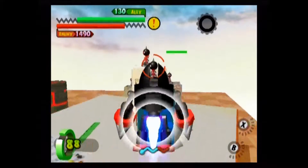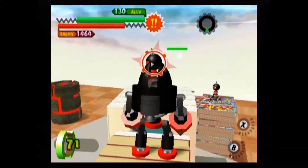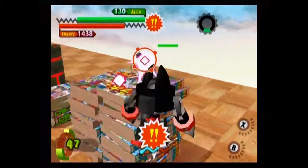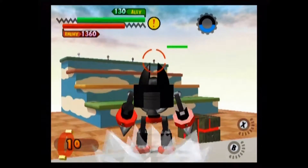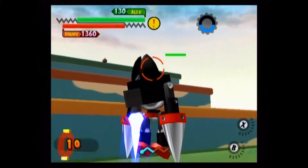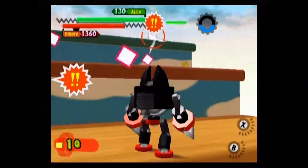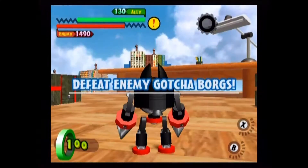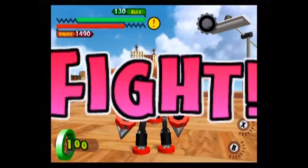His B attack utilizes his pincer-like claws in a melee attack, also utilizing his lack of awesome breakdancing robot skills. His X ability is a drill dash directly at his opponent. This can be useful for dodging attacks rather quickly, as well as generally getting around the environment faster, because as a slow machine borg, he's not particularly quick.